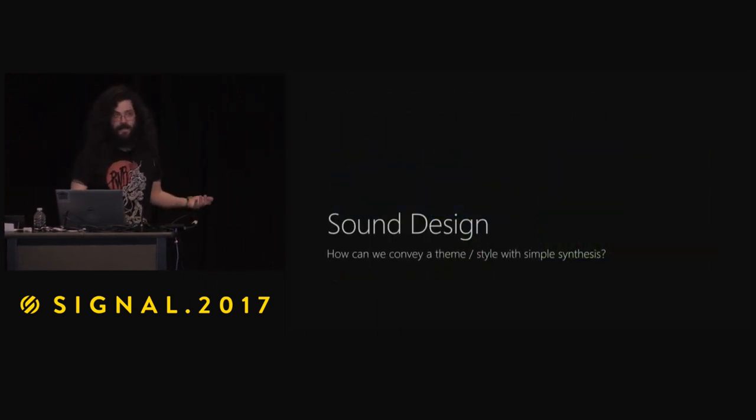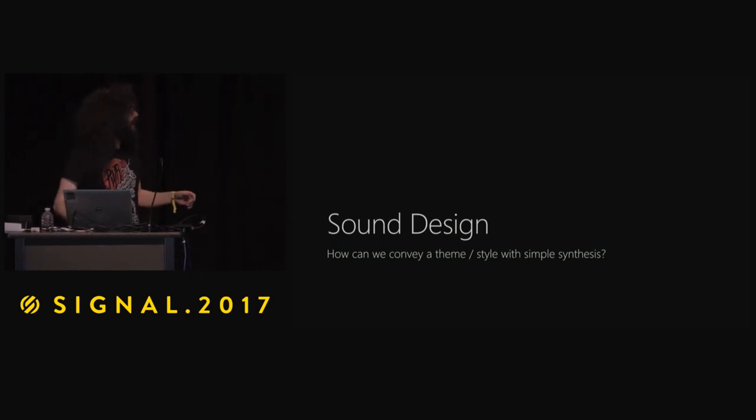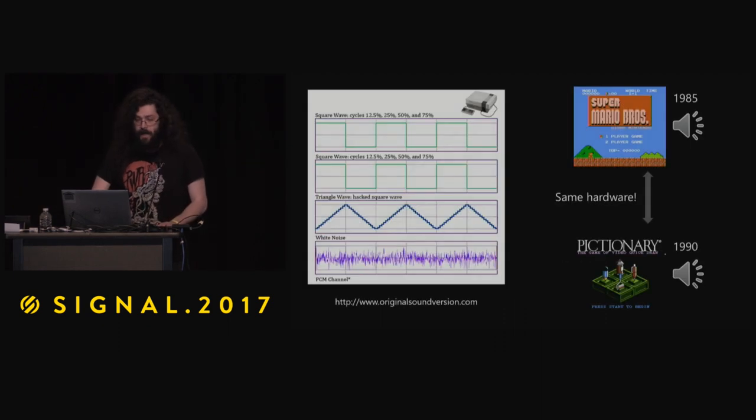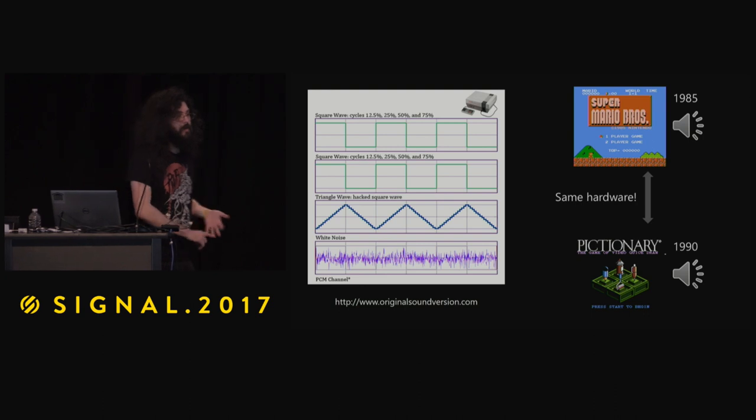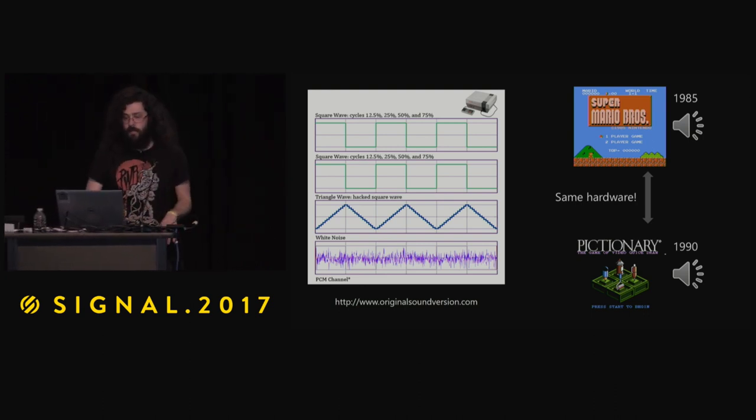Sound design — everyone thinks of NES being very primitive, square waves and triangles and things like that. But how do you convey a theme or a style with very simple synthesis? The NES has two square waves, a four-bit triangle wave, a white noise channel, and a sample channel that was seldom used.